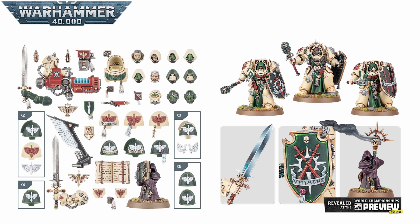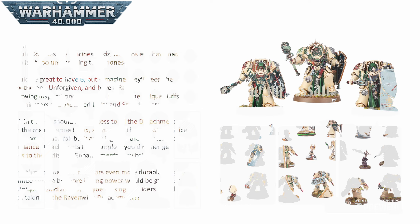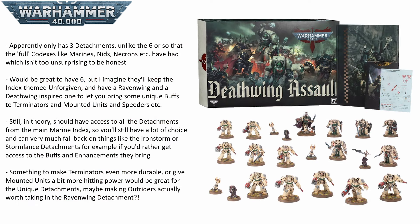The addition of the Companions kind of makes up for those losses. I think they look so cool, and even though they're not in this box, I'm glad they are in the Codex. There is also talk that the Codex is going to come with three detachments rather than the six or so that things like the Tyranids, the Necrons, and the Marines got, which does kind of make sense — this is just a supplement Codex. As a Dark Angels player, you will essentially have these three detachments — presumably a Ravenwing-themed, a Deathwing-themed, and the Index Unforgiven-themed ones — in addition to all of the Marine detachments you can still choose from. So you are still going to have a huge amount of choice in building your army.